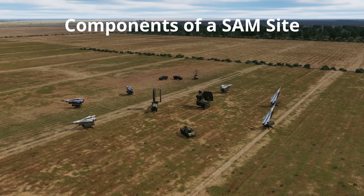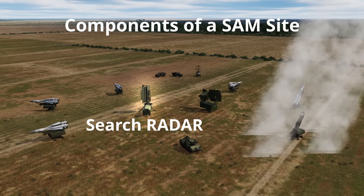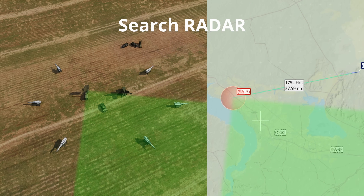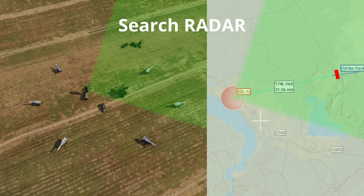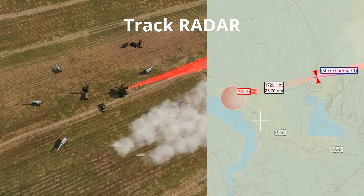There are a number of different components that are the same between different SAM site variants. A typical SAM site will consist of a search radar, a track radar and the surface to air missile launchers. The search radar typically covers a 360 degree field of regard with a low amount of accuracy and provides situational awareness to the SAM site. Targets detected by the search radar will be prioritised and the highest priority threat is sent to the track radar, which has a very small field of regard but with very high accuracy and is used to queue weapon systems to the target of interest. The surface to air missile will then be launched against the target locked by the track radar.